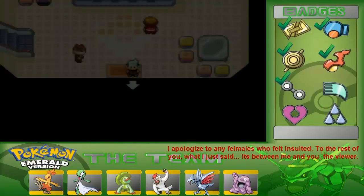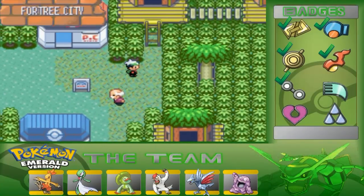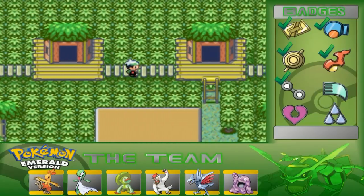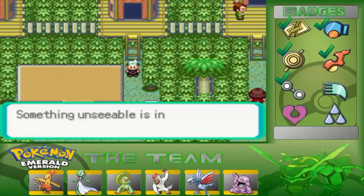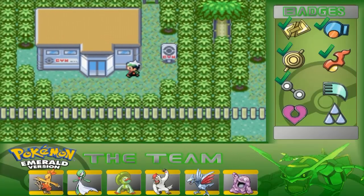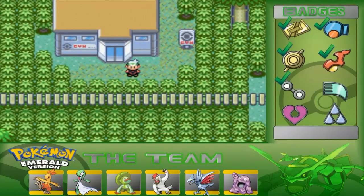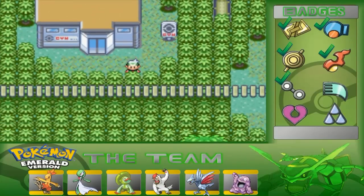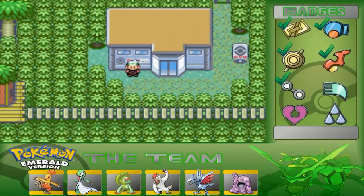I did some Pokemon Center healing because my Grumpig fainted. Now, remember the Kecleon earlier? We used the Devon Scope and he runs away into the trees. This is where we'll be heading in the next episode — we'll be taking on the Fortree City Gym and its gym leader Winona. Be sure to comment, rate, and subscribe, and sorry for my sister coming in at the wrong time. Peace!